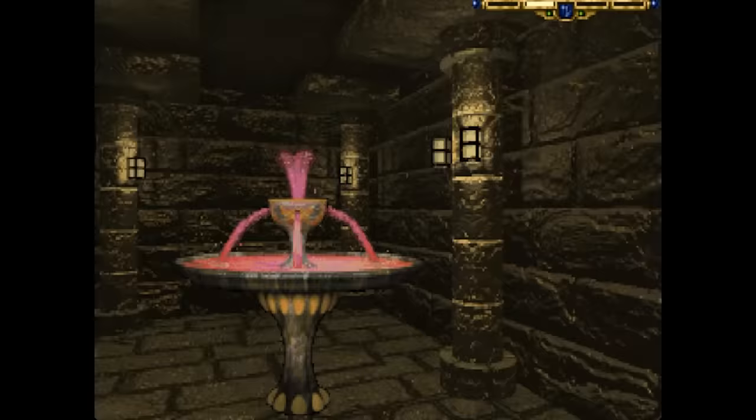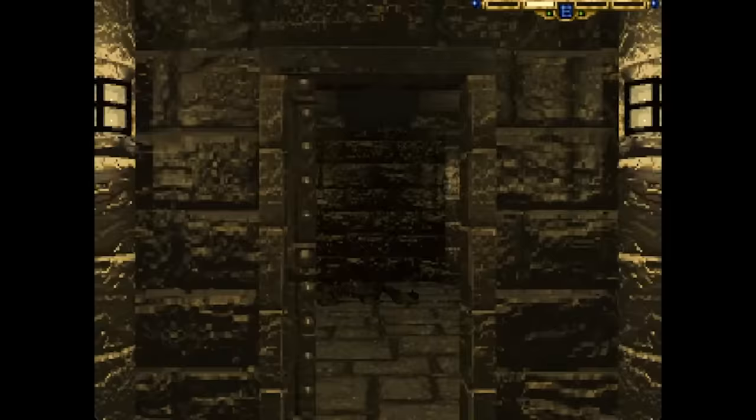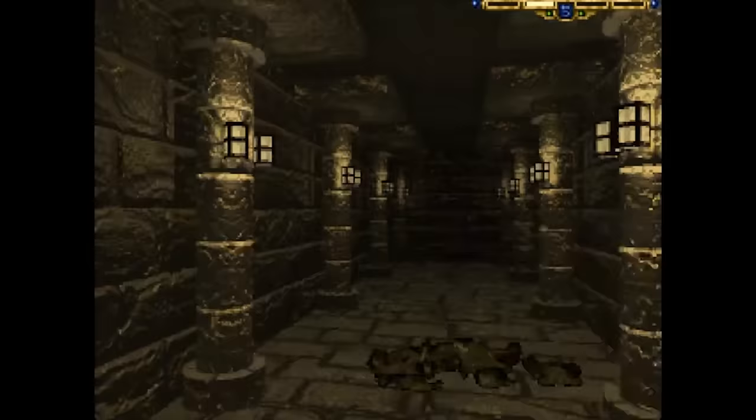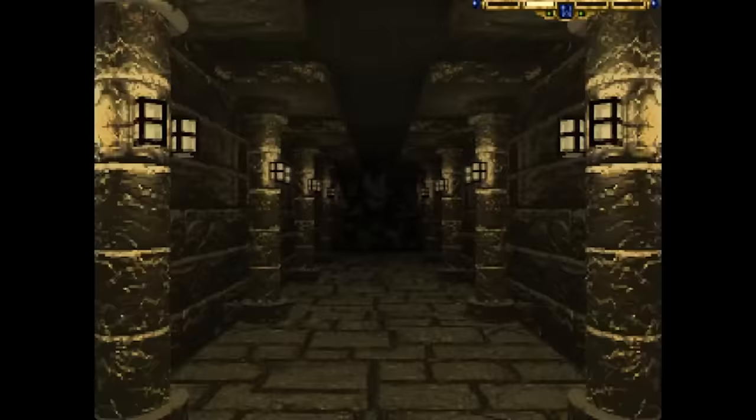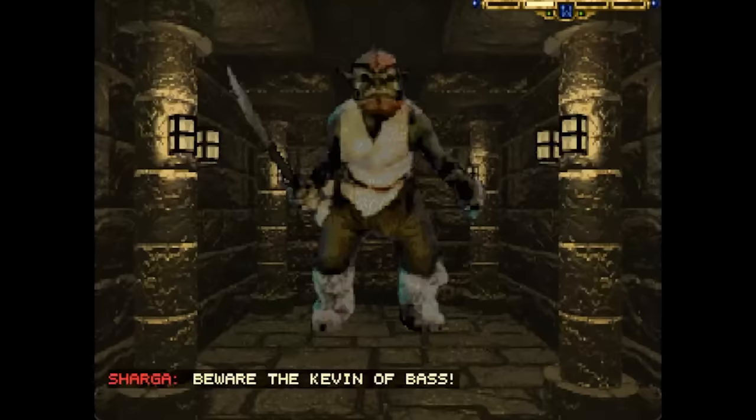There is one downside: accessing the secret room that contains the dagger also unleashes a gigantic enemy in the first level. Like everything, you can kill it easily with the very sharp dagger, but not before it delivers an ominous message: 'Beware the Kevin of Bass.'